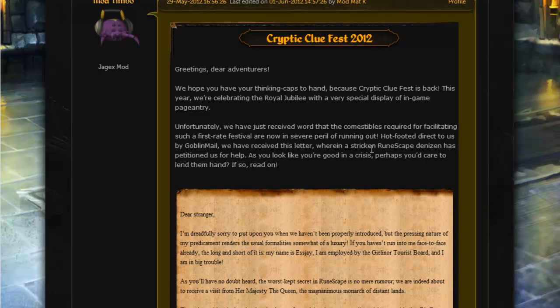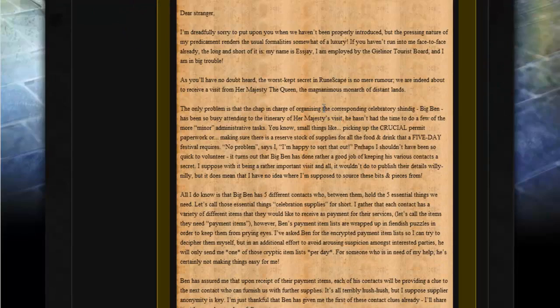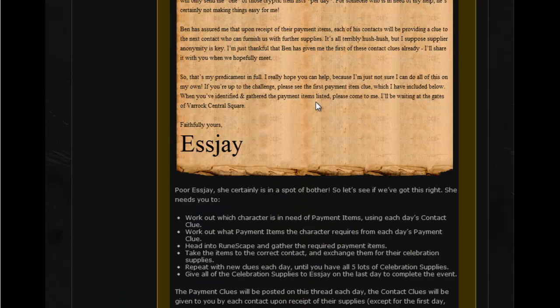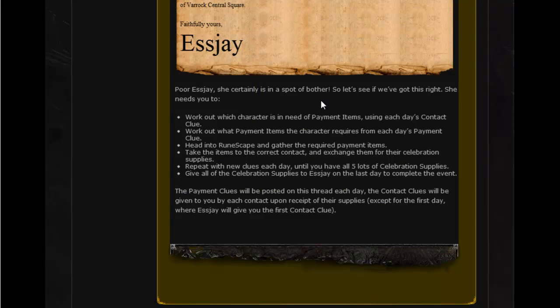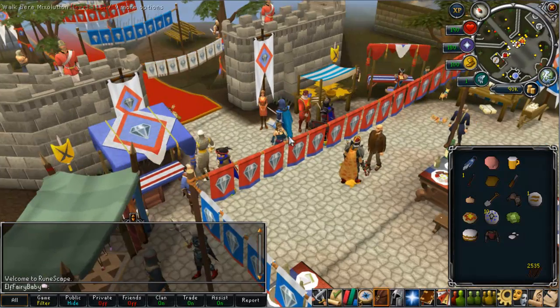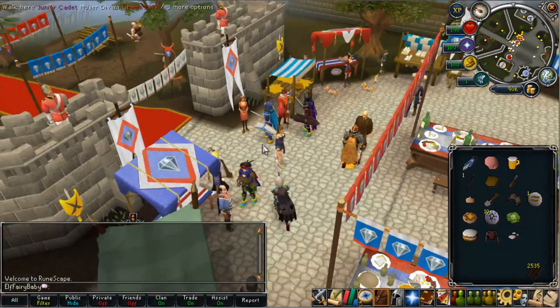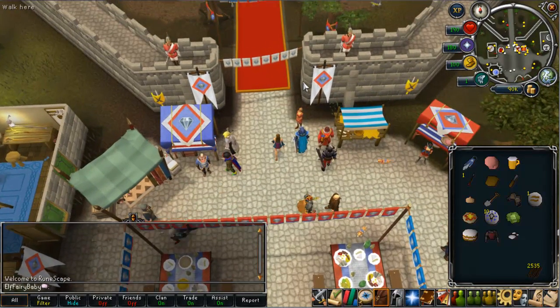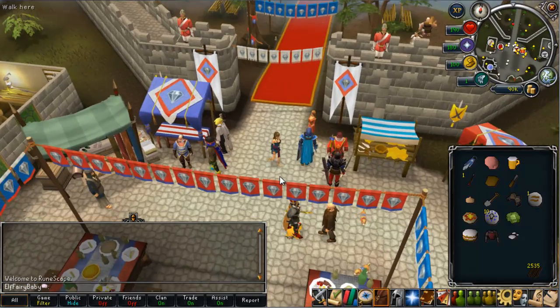Moving on to the forum thread which gives you all the clues: you start with a letter which sums up that there are problems with the Jubilee coming up and they need you to help get some items. Each clue you're going to have to find some payment items and find the contact — who you have to talk to and basically give the items to. For the first day all you do is talk to SJ to start it.